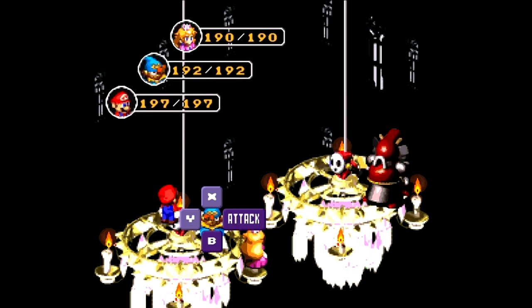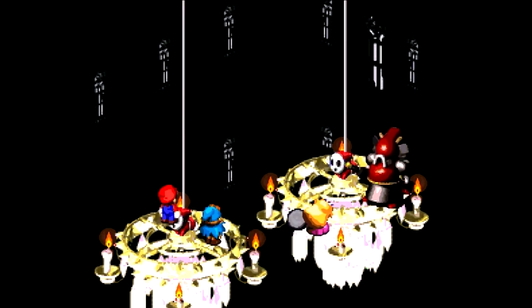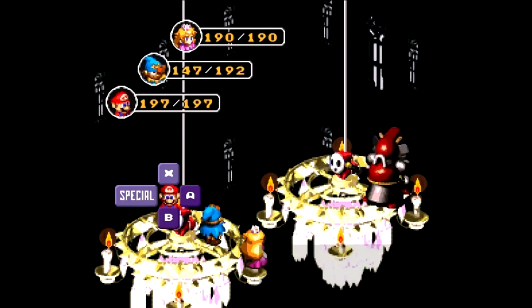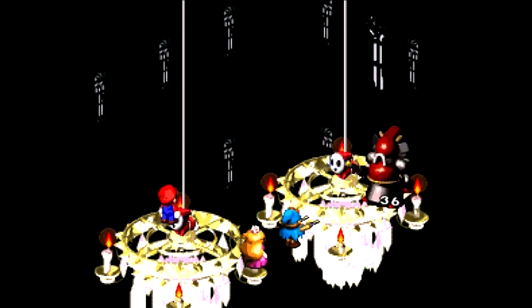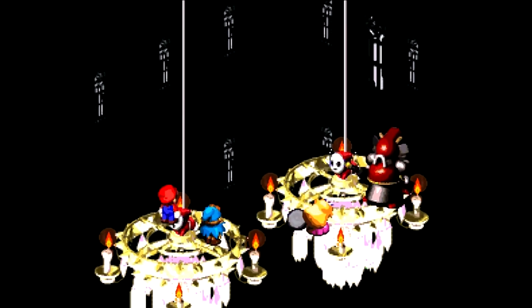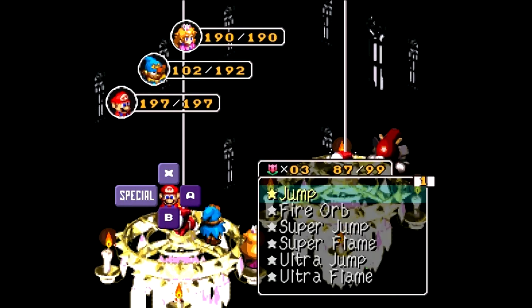There's nothing really too special about him — he just has a lot of HP, no elemental weaknesses or anything like that. You would think he'd be weak to Thunder, but no. Put that frying pan to use. Not bad, Peach. Ow! Yeah, I didn't time my defense on that one right. For some reason, Jump seems to work pretty well against him even though I don't think he's weak to it. The way you time your attack with the star gun is wait for him to retract his arms, and that's when you time it. And for the frying pan, wait until Peach has the frying pan above her head — that's when you time that attack.